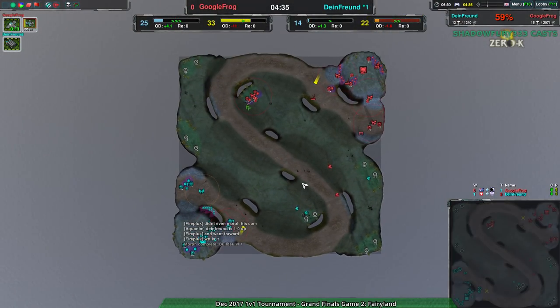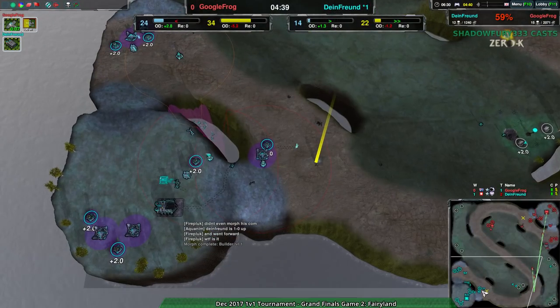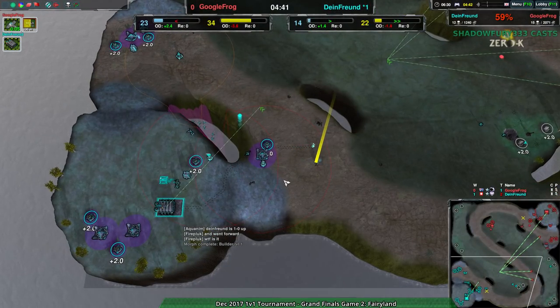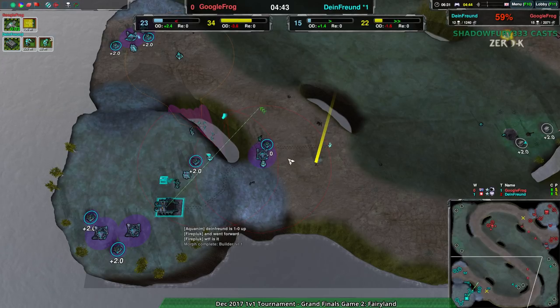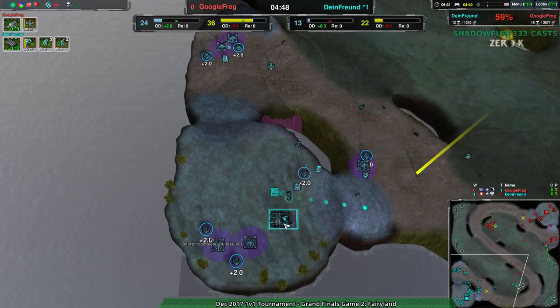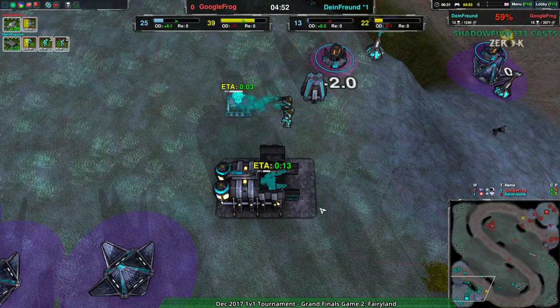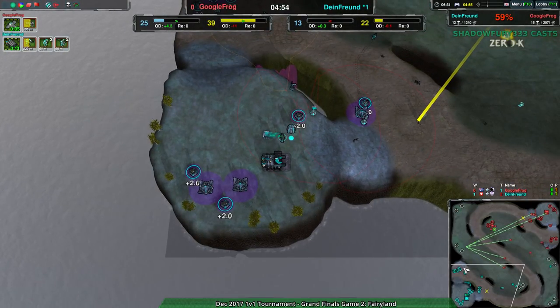So Dimefriend is in a tight spot right now, and Google Frog is just taking advantage of this to build up as best they can. If Google Frog takes this, that'll be the first win against Dimefriend. It'd be good to have a fairer match — Google Frog having a chance at this, because Google Frog was losing against Dimefriend every single match.